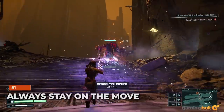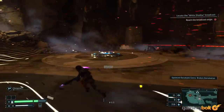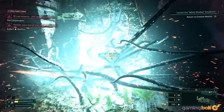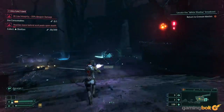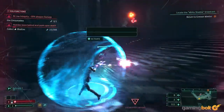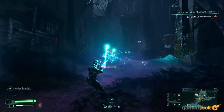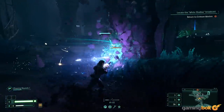Always stay on the move. Returnal's combat is some of the busiest, most frantic you'll experience in a game of its kind. The single best piece of advice is this: always stay on the move. More often than not, you'll be attacked by large groups composed of different kinds of enemies, dealing different kinds of attacks and moving in different ways. Staying still is a quick way to die and reset your progress. Use your dash liberally and sprint whenever you're not shooting.